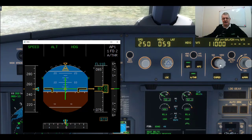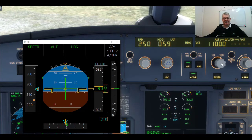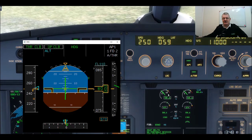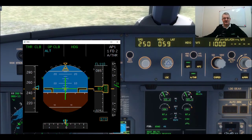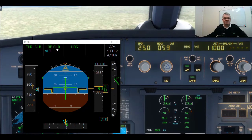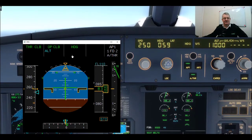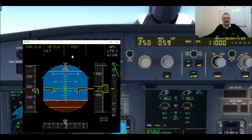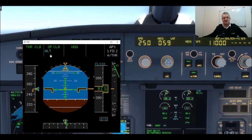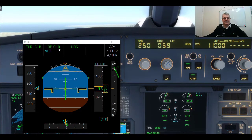I'm going to pull the altitude knob, which will tell the Airbus that I wish to do an open climb — like level change — to 11,000 feet. The autothrottle has immediately gone to climb thrust and is spooling up to 88.8%. The aircraft will try to accelerate but the autopilot is now doing speed. Open climb is when the autopilot will be doing speed, so the aircraft is now climbing. As we approach the armed altitude, you notice that on Airbus the altitude mode becomes armed underneath the climb mode, and we should see Alt Star become active as we approach 11,000 feet.